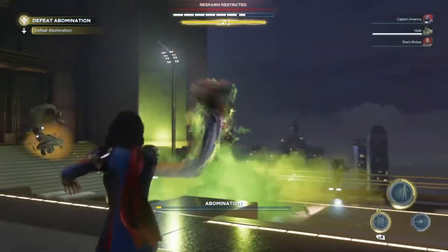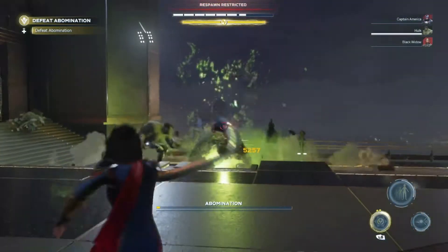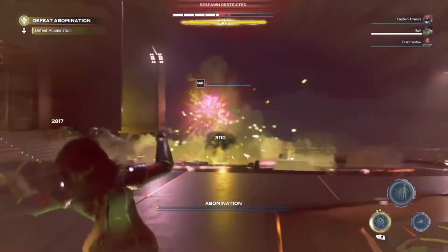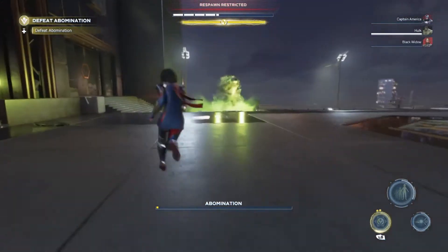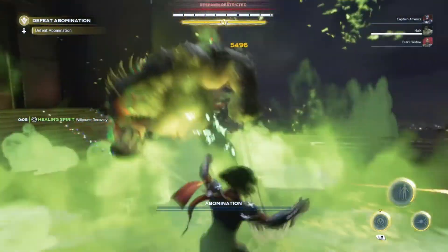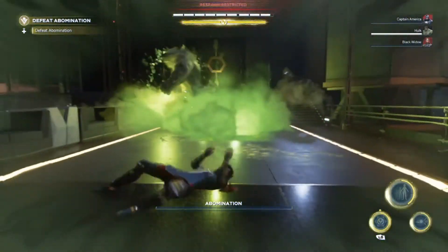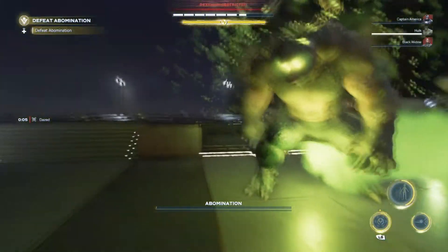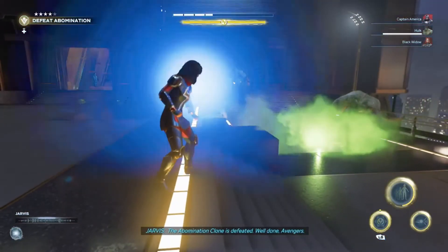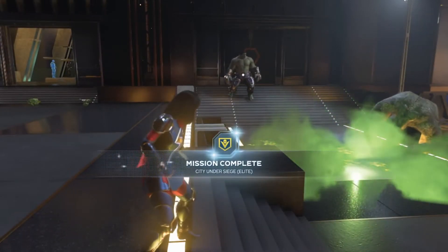Just hit him with the ranged attacks. We almost got him. Alright, this one we gotta do ranged — you gotta think about this smart. Let's just heal and go in full force. Yeah, we got him. Come on, take him down. Just die already. Let's get away from the edge because we know we can fly off. Yes, we got him! That was a lot more difficult than Taskmaster, but we did it. That's good.